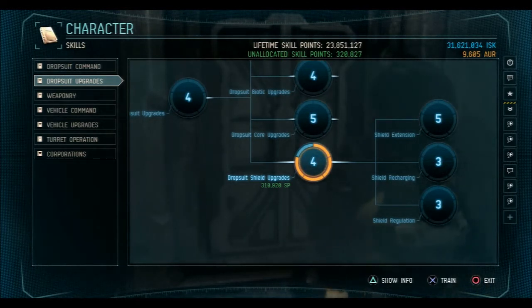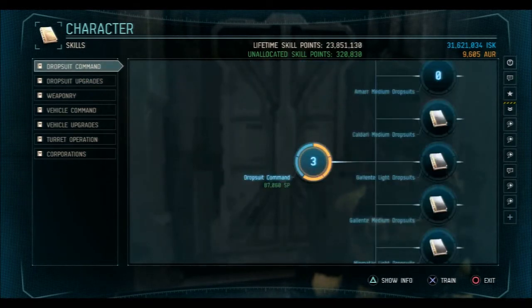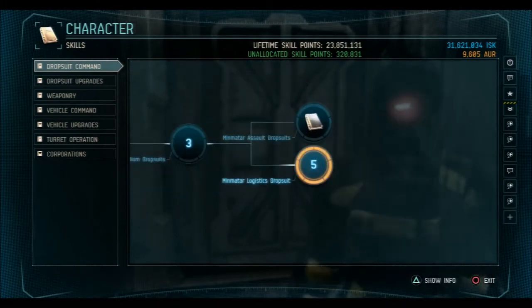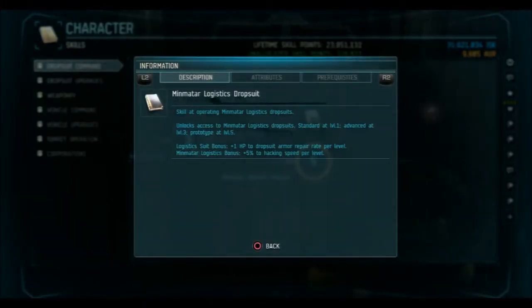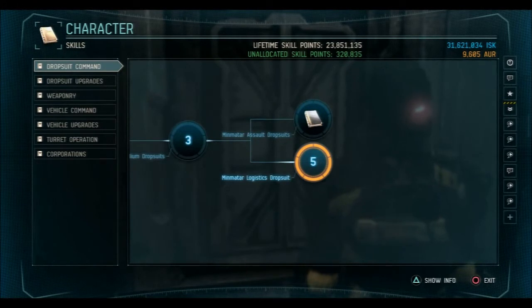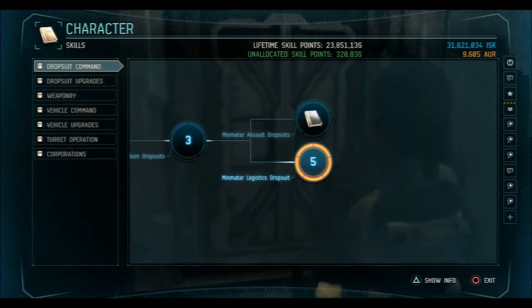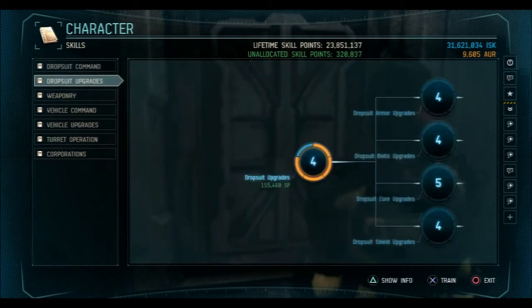As a Logi you automatically get an HP bonus. For instance, let me show you — per level I get plus one HP to drop suit armor repair rate per level. So at level five I automatically have five HP repair per level for logistics suits, which is basically a complex repair on your suit all the time.